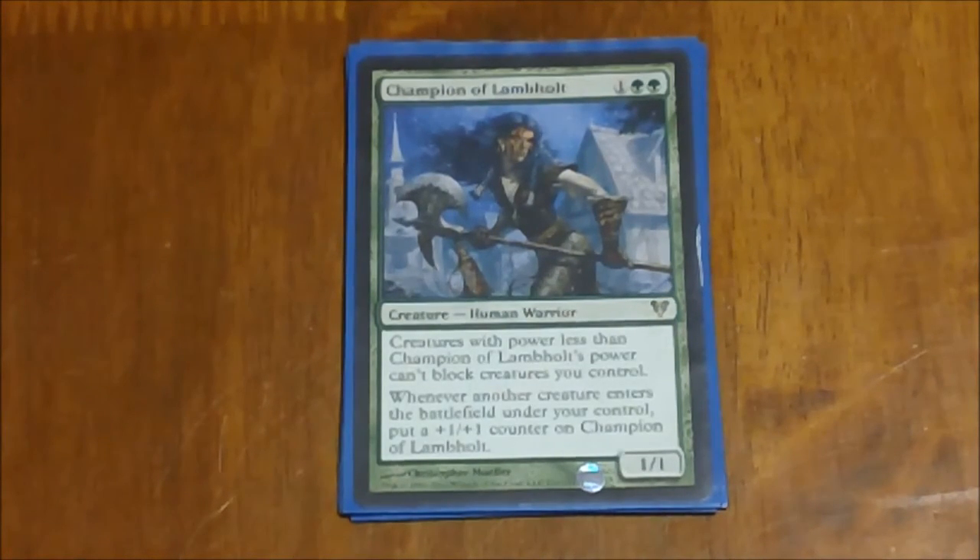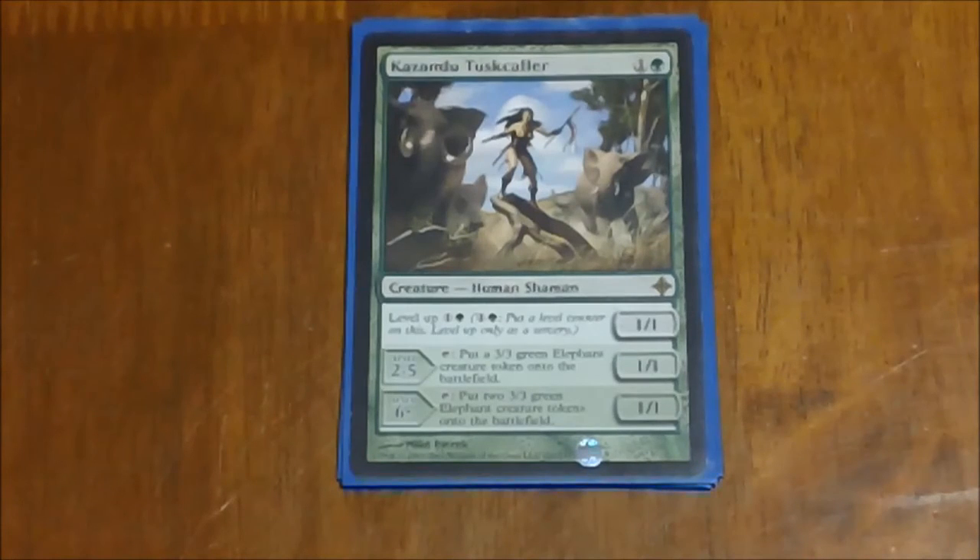Next we have Kazandu Tuskcaller — another small creature, good early on. Late game you can throw her out and level her up really quickly. She starts out as a 1/1 throughout, but once you get her to level two you can tap her to put a 3/3 elephant onto the battlefield.